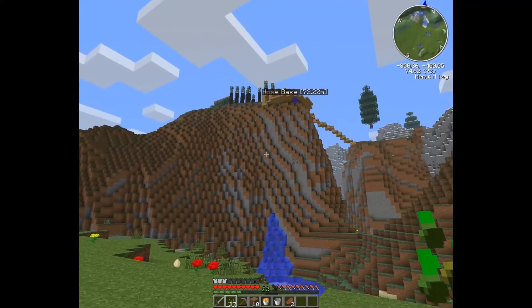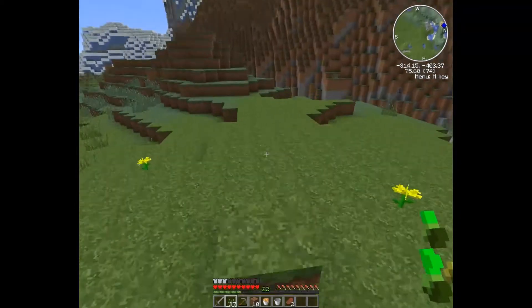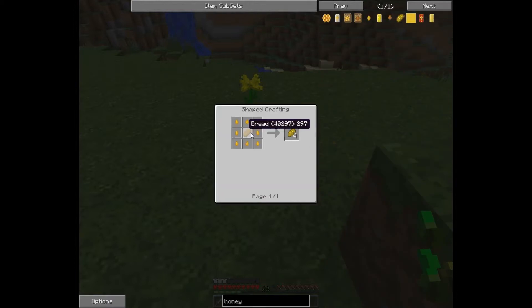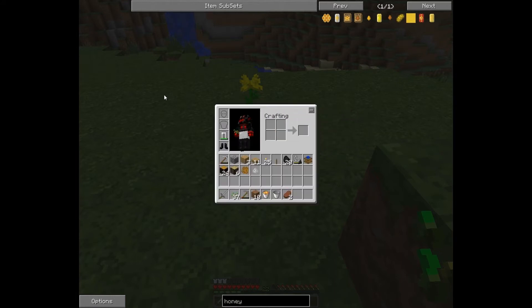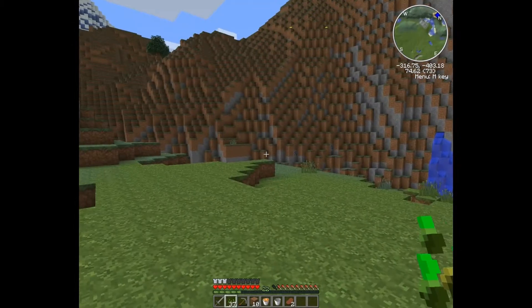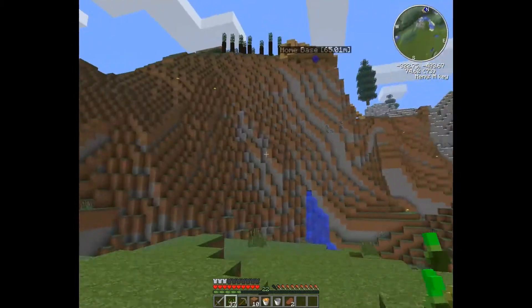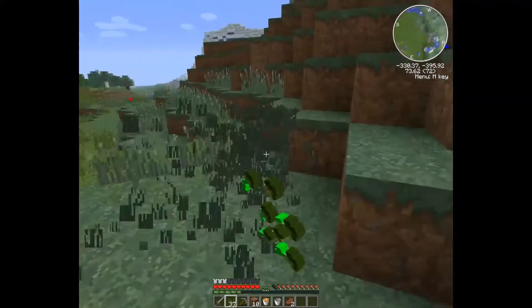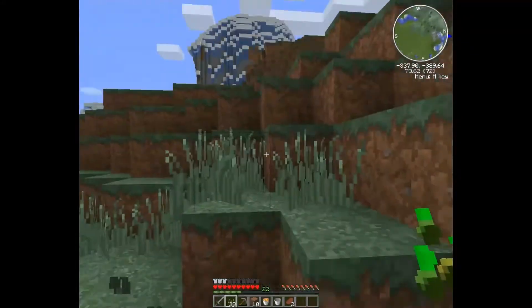I want to set up a good wheat farm, but the end result will be honeyed bread — or honeyed slice as it's called. Now these, from what I heard, are actually really good as far as how much hunger you gain per slice. I wanted to figure out how to get the bees up and running, so what I'm going to do is try to automate as much as possible — a wheat farm that continuously grows wheat, plants wheat, etc. Same with the bees, get up a couple of the automated crafting tables and just have a nice little end result chest with tons of honeyed slices in them.